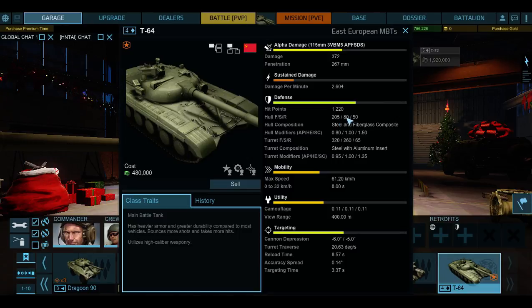The side is not that good at 80 millimeters, and the rear is pretty much horrible at 50 millimeters. The game tells you what it's made out of — steel and fiberglass in the front hull. The turret is 320 millimeters in the front, 260 on the sides, and 65 in the back, and that's still made of steel. Max speed is 61 miles per hour. Camouflage is horrible, but range is awesome.